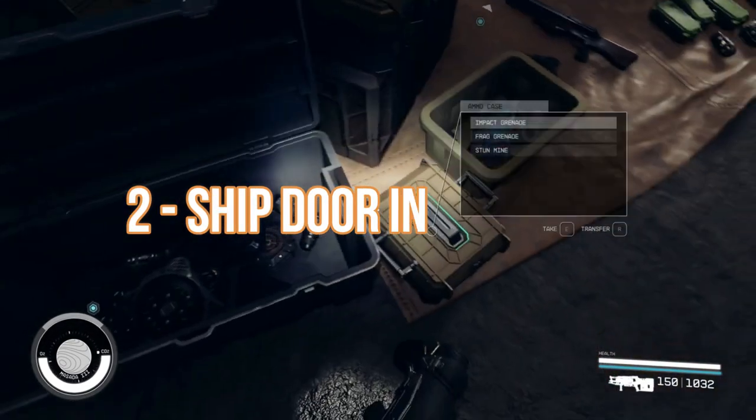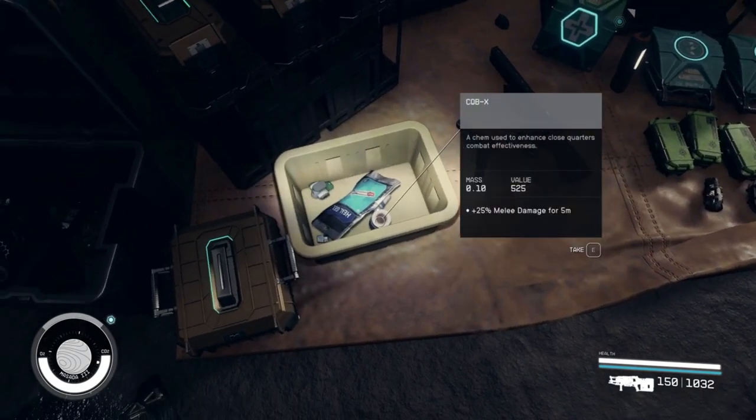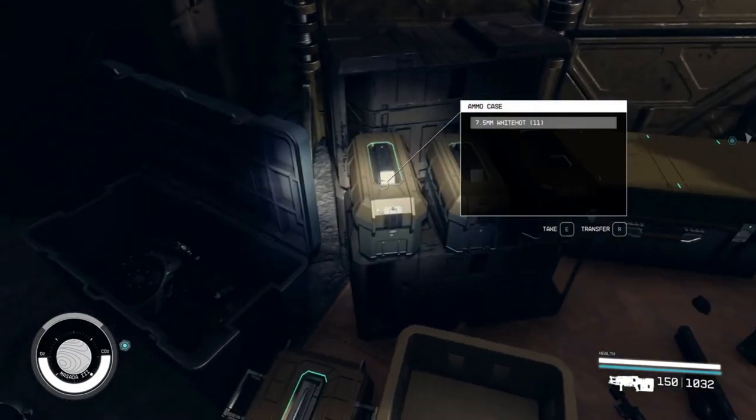Now, approach the troublesome ship door that's been causing all the headaches. With the console command open, click on the door. You'll see some important information pop up, including its unique ID.